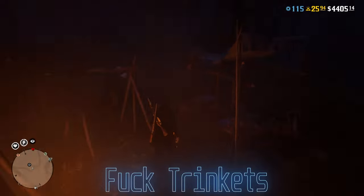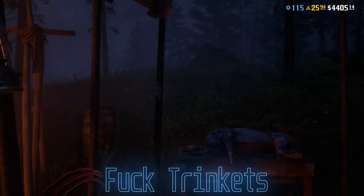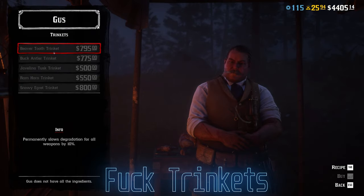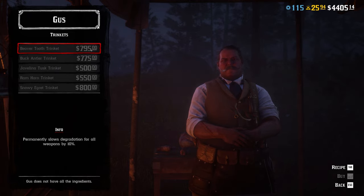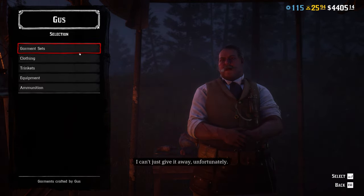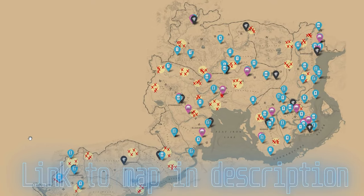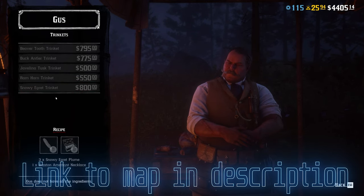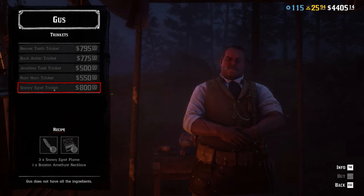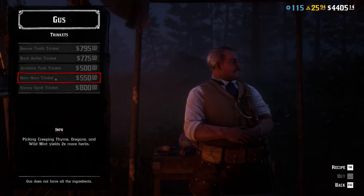The trinkets in Red Dead Online are essentially useless, except for the beaver tooth trinket, which enables your weapons to degrade 10% slower. But even then, it's not a must. The materials are relatively easy to find — all you need are standard beaver teeth and a turquoise earring. Both can be found using the Red Dead Online map in the description of this video. Once you have the items, go to Gus and buy the trinket. But again, it will only allow a 10% buff on weapon degradation, so it isn't really worth your time and money.